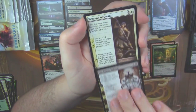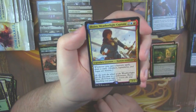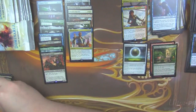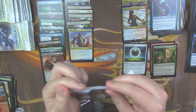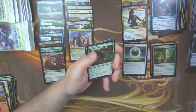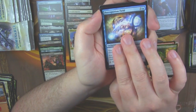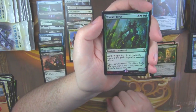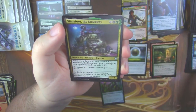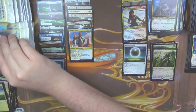We got The Eldest Reborn, then Triumph of Gerrard, then a Sage of Lat-Nam, and we have a Jhoira, Weatherlight Captain. There it is — our second mythic. I was just thinking in my head: we only have one mythic so far and we're halfway through this box. It's going to be a low mythic count if that's the case. We're not going to open up that seven-mythic box like we did for the LGS. Untamed Cavu, On Serra's Wings, Precognition Field, and our foil rare is a Verdant Force — not really the foil rare you want to see.